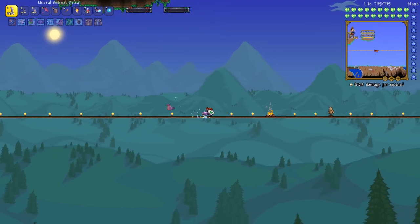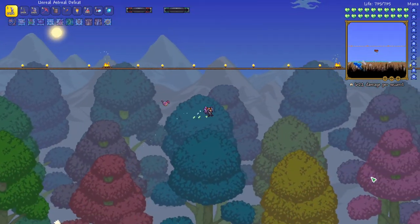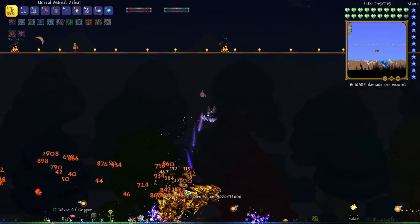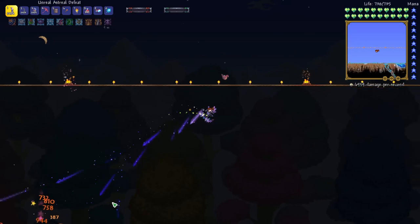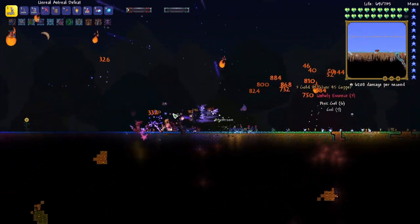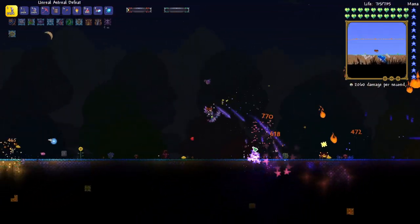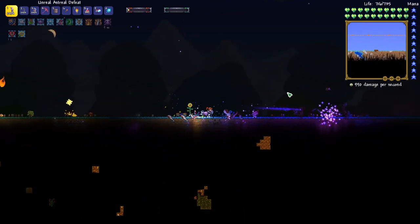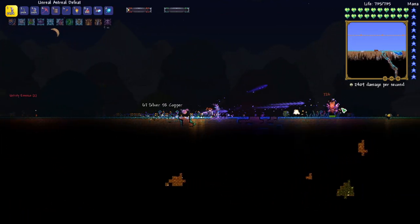Now that we are post-Moon Lord, we are going to need to farm up some of these mobs that spawn in this biome. I just put on a Zerg potion because the spawn rate was really low on these guys. Let's take them out and get some good resources here, because we need to farm up lots of these resources. They dropped these Unholy Essence, so that's what we need to farm.